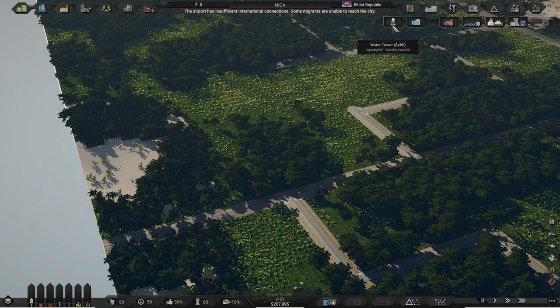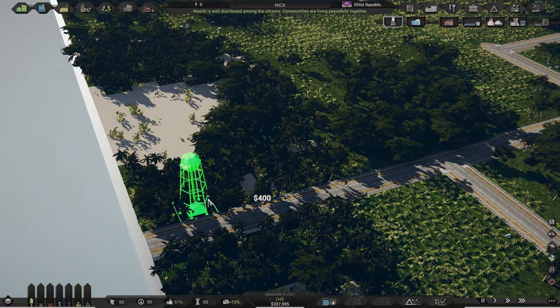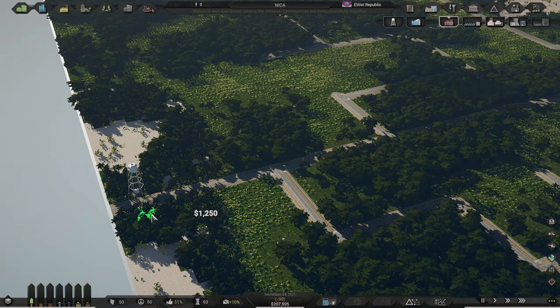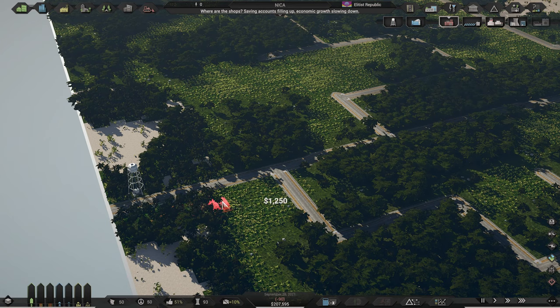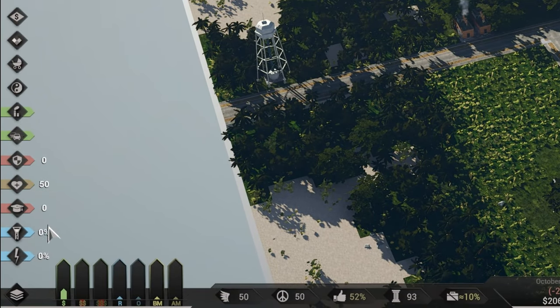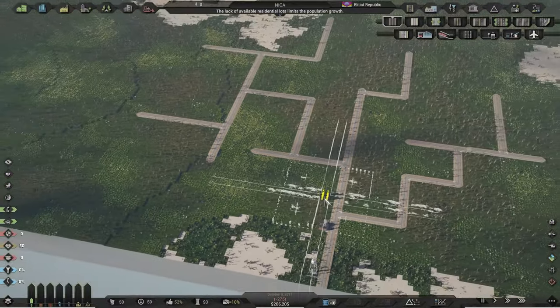Before zoning on these roads, you need to set up utilities — water and power. There are several buildings for each with varying costs and monthly upkeep, but start with just one water tower and one diesel generator. Leave cost efficiency calculations for later. Over here on the left bottom side of the UI you can turn on the layer information overviews. The bottom two are for power and water consumption, but there are another 9 useful ones which we will use later on.